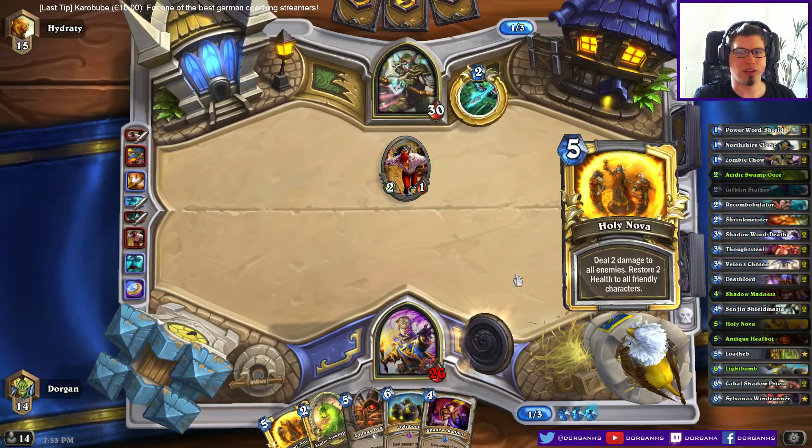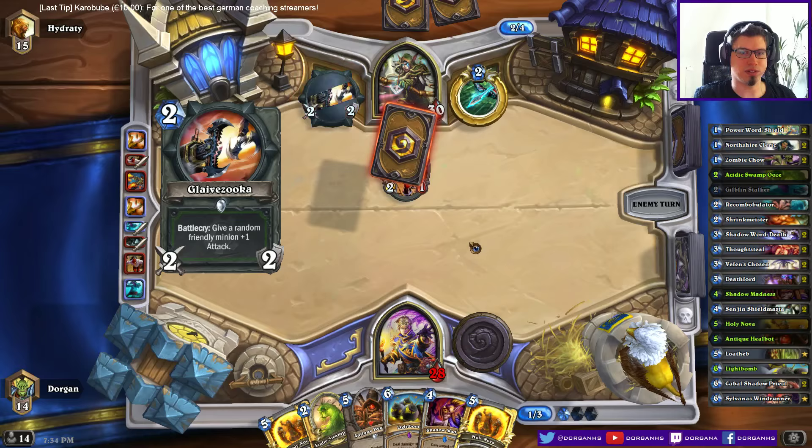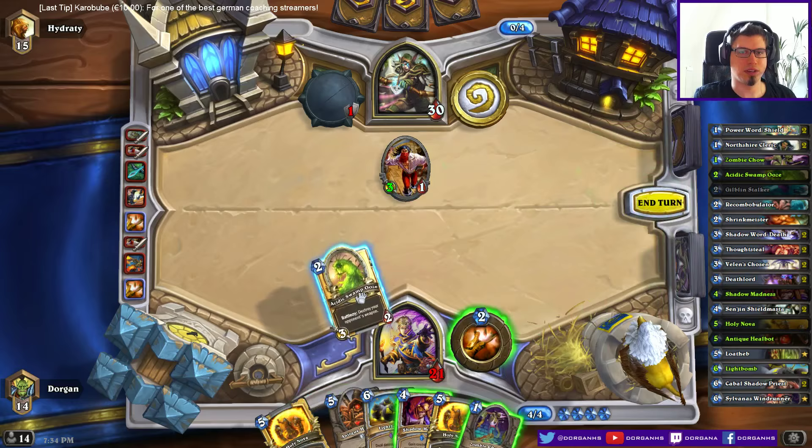I have Shadow Madness for next turn to run this into something he might play, like King Krush or Wolf Rider. There's the Eaglehorn Bow — okay. Ooze and heal. Then I have Holy Nova to deal with stuff.